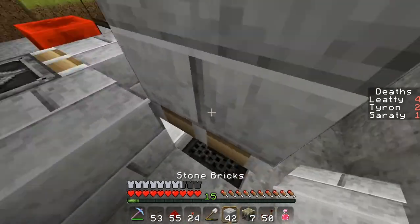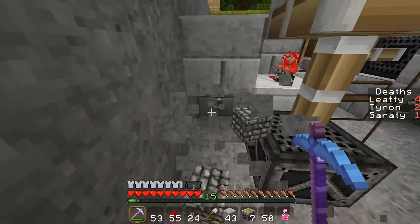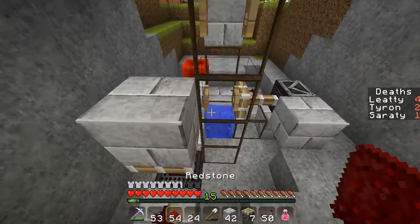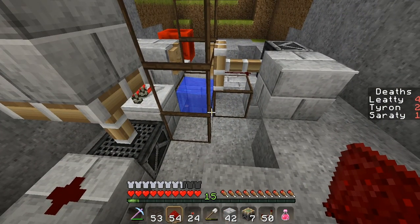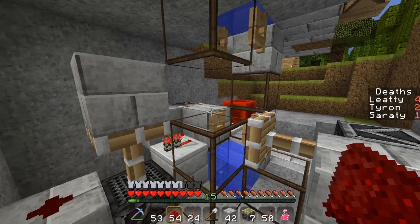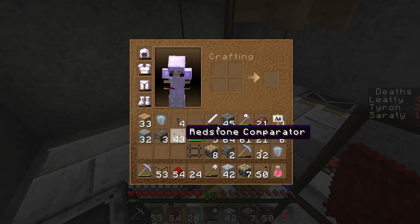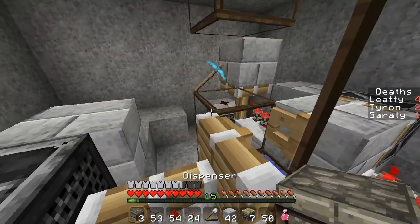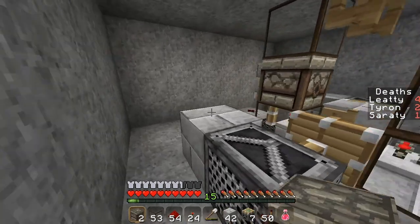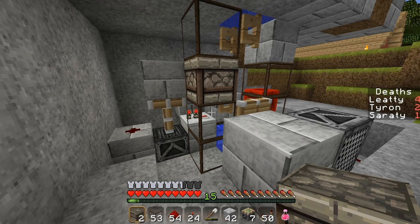Then we need a piece of redstone. This is going to power the water dispenser as well as the fence gate below. We need a dispenser here — here's going to be the dispenser. That will give us the water so the mobs can go back up.